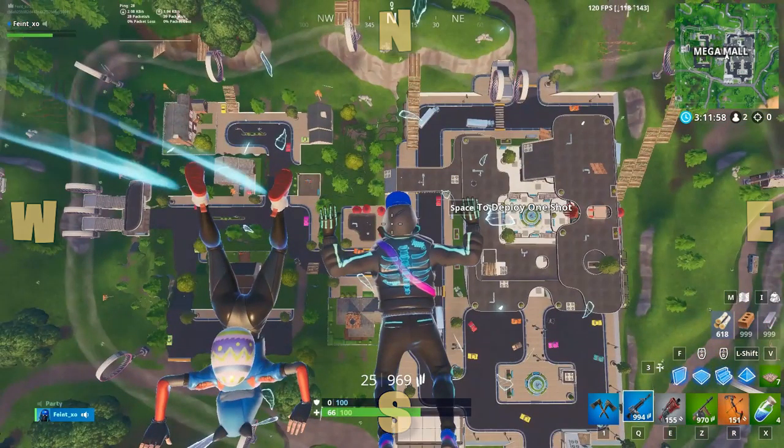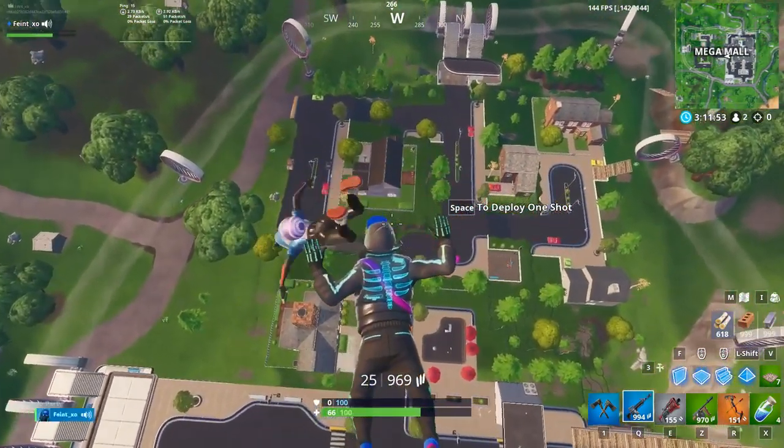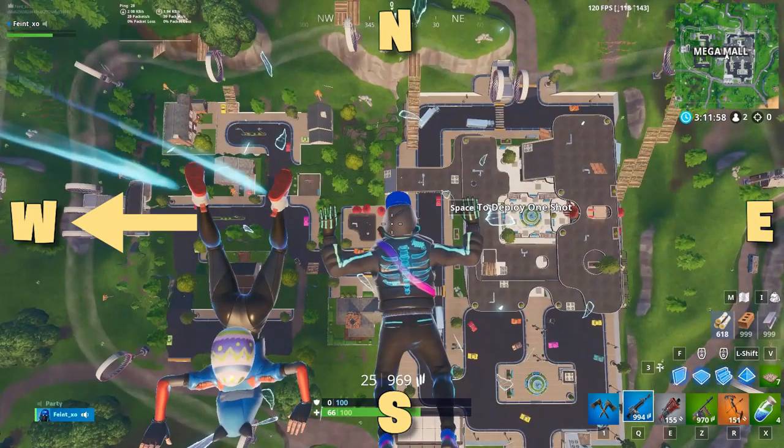This sounds a little confusing, but it's simple once you understand. Basically, anytime you're rifting another player, make sure you're facing east, because that's always the side they will appear on. If an enemy rifts you, you'll appear on their east side, so you'll want to be looking west.